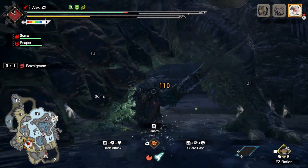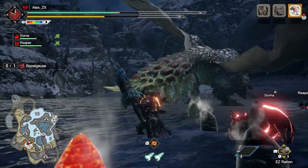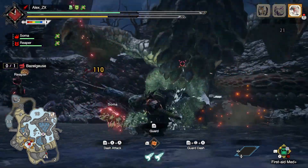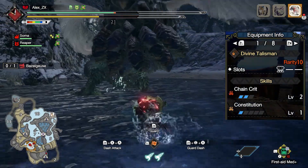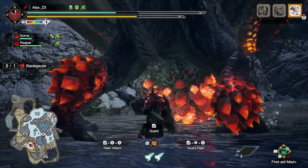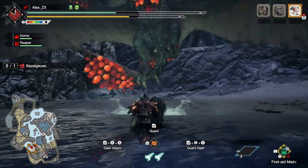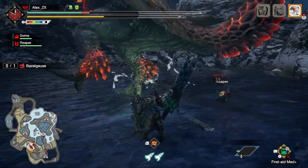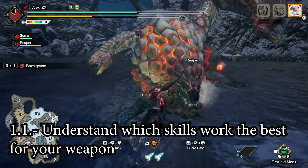This weapon is kinda slow but consistent while hitting — the complete opposite to something like the dual blades regarding speed. This may sound like, okay, but what about that? There are skills that have a much better benefit with fast-hitting weapons compared to slow ones. Chain Crit is one example, because it is a skill that activates after you land a hit, but further improves after 5 consecutive hits. In theory it sounds good, but once you put it to the test, there aren't that many scenarios where the Lance is able to consistently poke 5 times. On the other hand, for the dual blades, that is really easy.